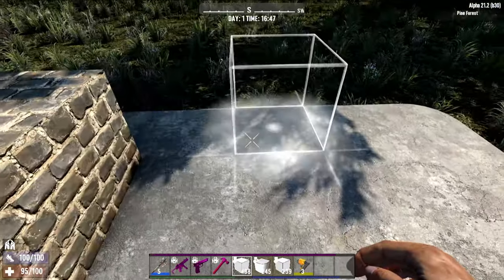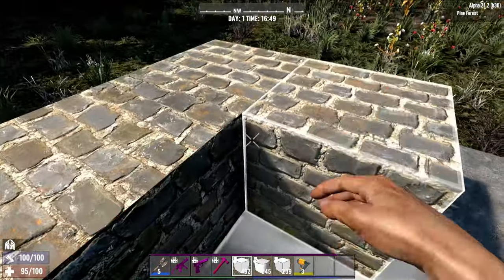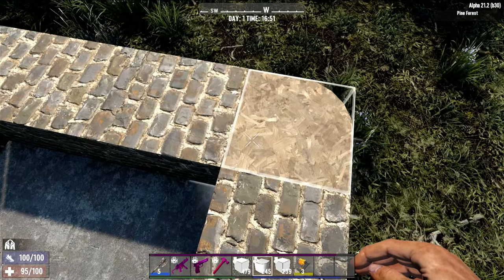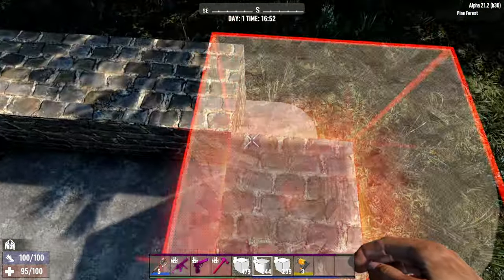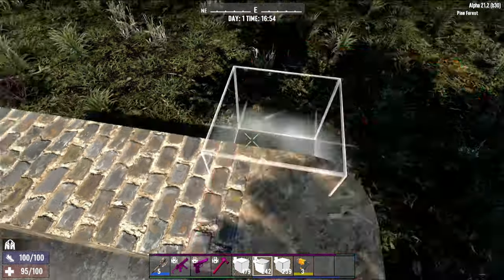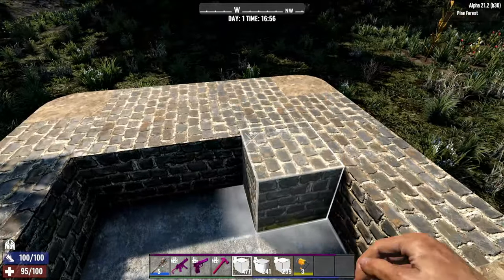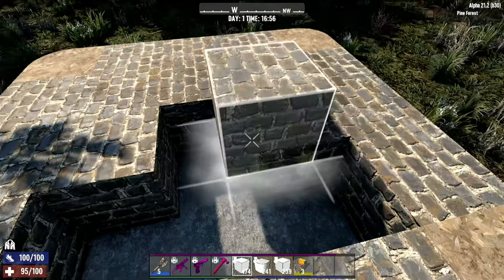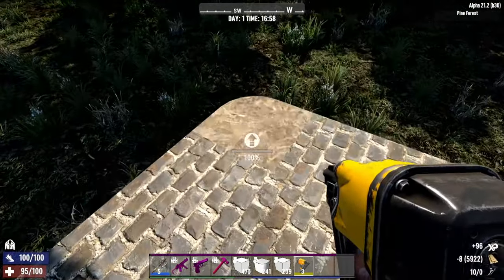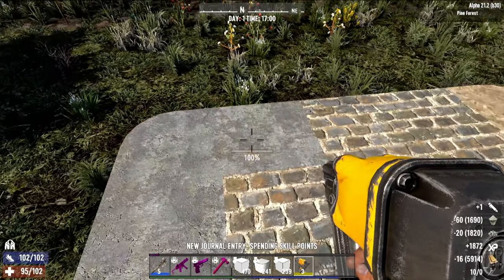I'm going to switch to cobblestone to save a little time. I'll show you the sides again — same thing: come over here, stand on top, put in your corner pieces and fill in the middle. You want to do this three rows up, because zombies can stack in this alpha and they do it a lot. Make sure you go three rows up of full blocks.